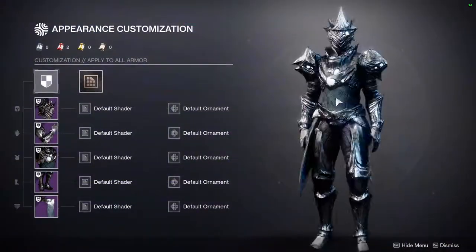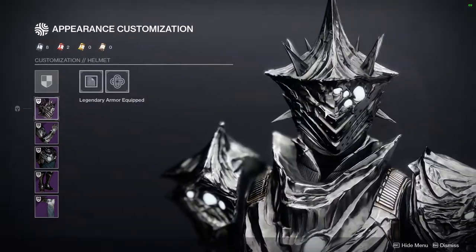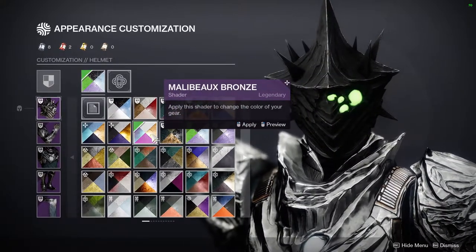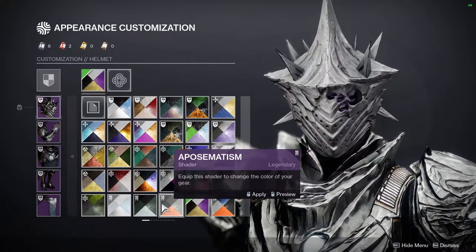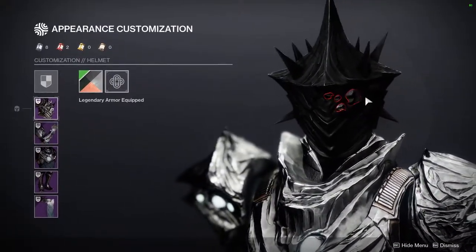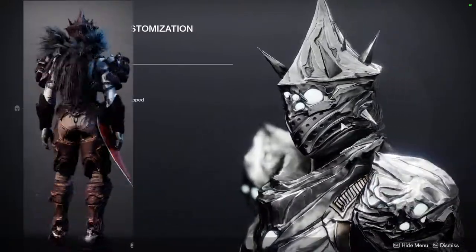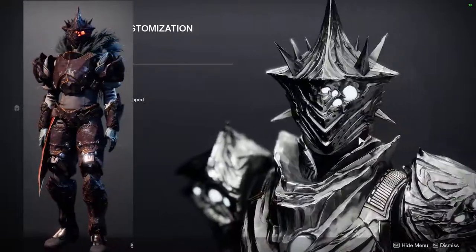The Descending Echo armor set is pretty good overall, but the helmet itself is actually terrible — it's absolute doo-doo butter. I don't want to be toxic about it, but there's really no way to say it nicely. I do appreciate that the helmet is symmetrical aside from the eyes — if the eyes were symmetrical too it might help — but I just don't see anyone utilizing this. If you do make it look cool, let me know on my Instagram or Twitter, because I honestly don't think it's possible.